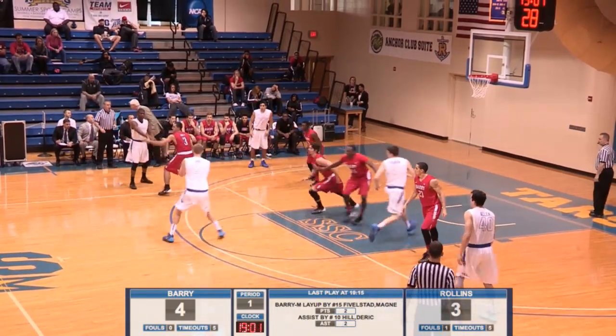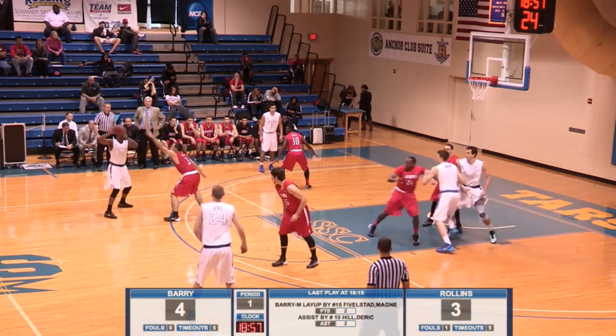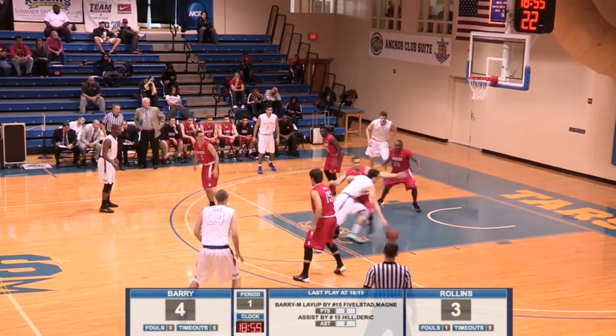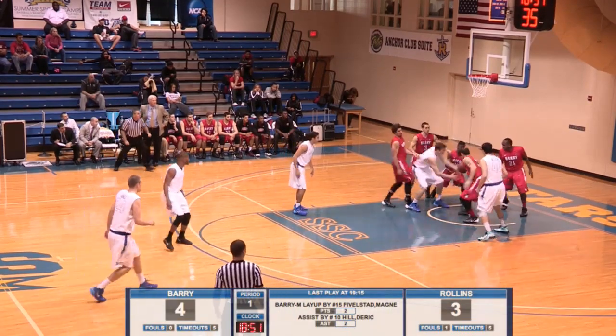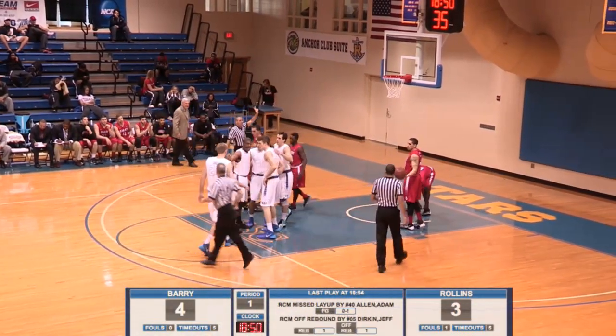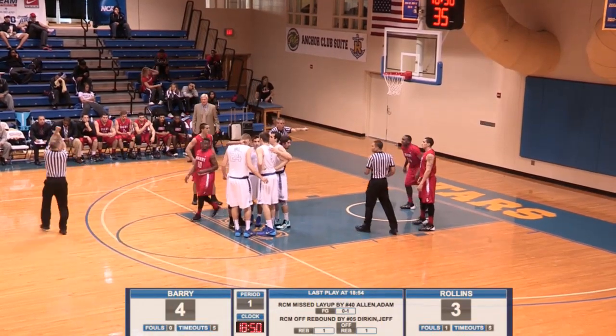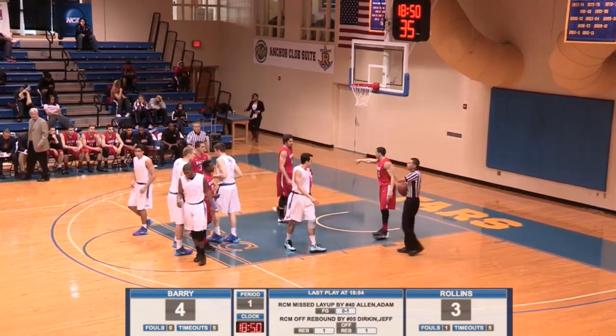There's Mitch Woods, a minute into this one, top of the key to Uli. Uli now to Mitch Woods on the left wing, now to Allen. Allen will drive, Allen will bank — Allen will not get the roll. Durkin though — Durkin got the offensive board. That's really a good sign for Rollins, off the tough miss by Adam Allen. Durkin came in and got a much-needed offensive rebound.